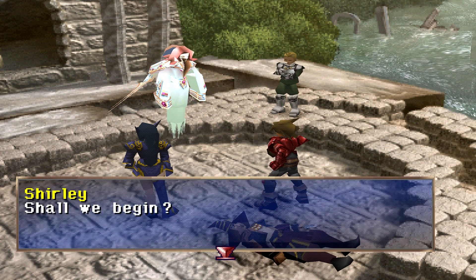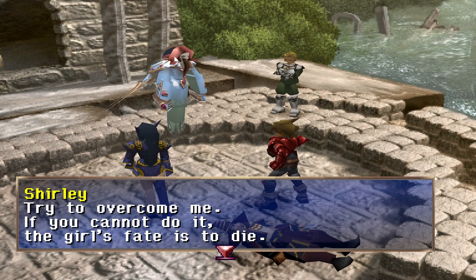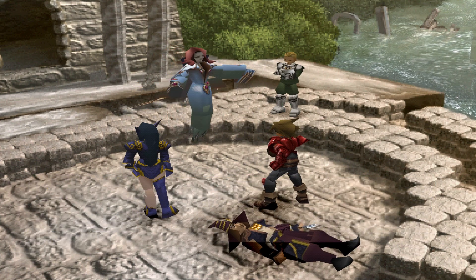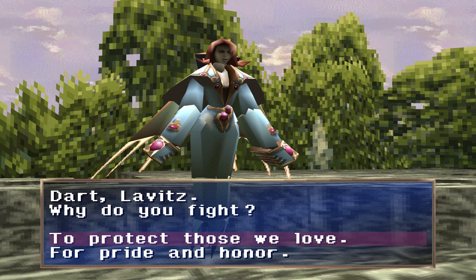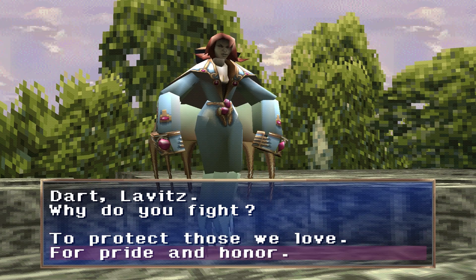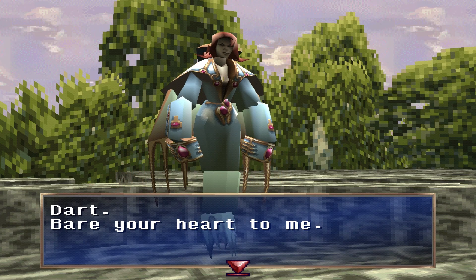Shall we begin? 'Try to overcome me — if you cannot do it, the girl's fate is to die.' Her fate is totally to die — totally. Are you ready for a boss battle? This one — do not attack her, and do not go Dragoon or anything. Just guard. Just guard. Dart, Lavitz — why do you fight? What would Lavitz say? The loyal knight guy — to protect those we love.